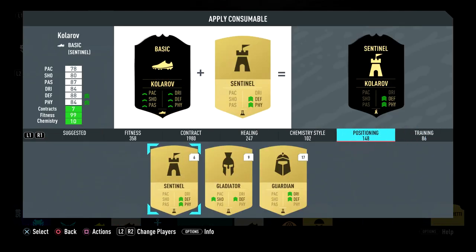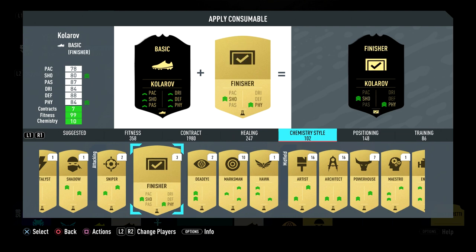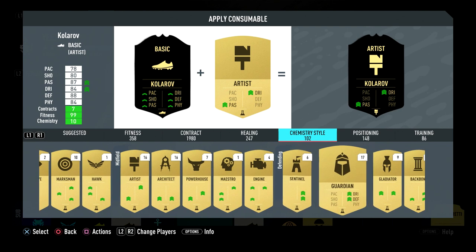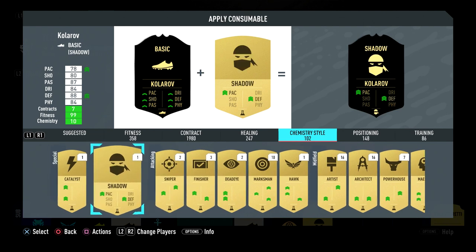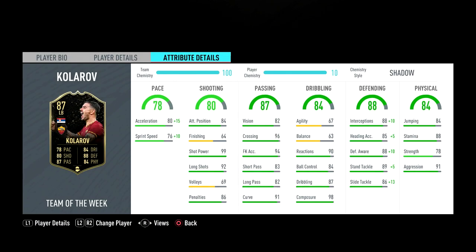When it comes to chemistry style, you can put whatever you want on this card — a shadow, or go all out. I'm going to put an untradeable shadow on him. With a shadow, his pace goes up to around 90, which is crazy, and his defending will reach the mid-90s.